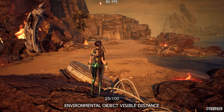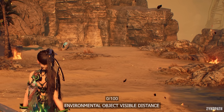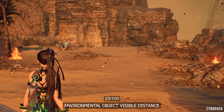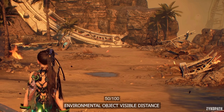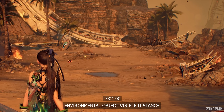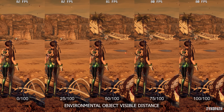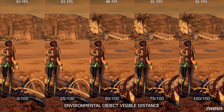The Environmental Object Visible Distance setting controls the amount of objects that can be seen in the environment and their level of detail. Lower values can even avoid rendering entire major objects and structures. When reaching values over 50, the improvements start to become really hard to notice. But thankfully, even when maxed out, the performance impact is very small. So keep it maxed out.